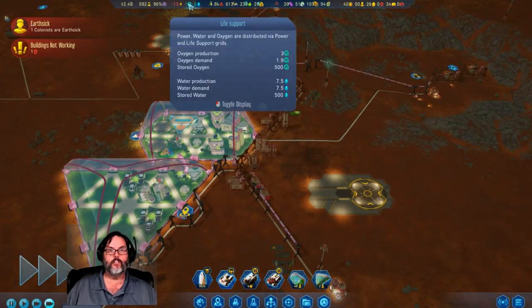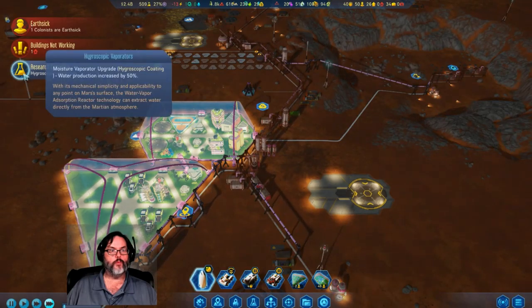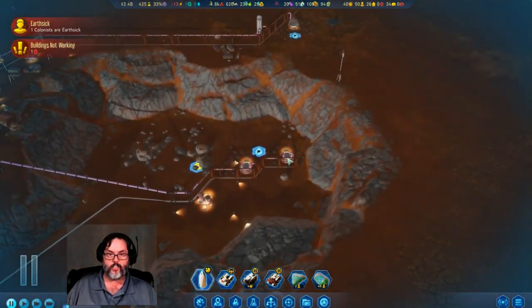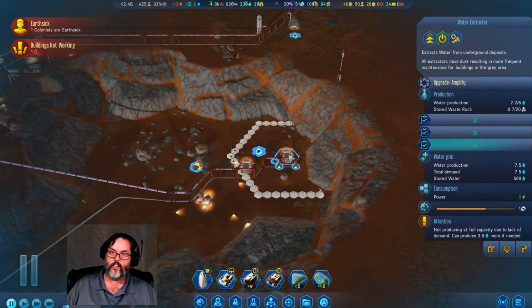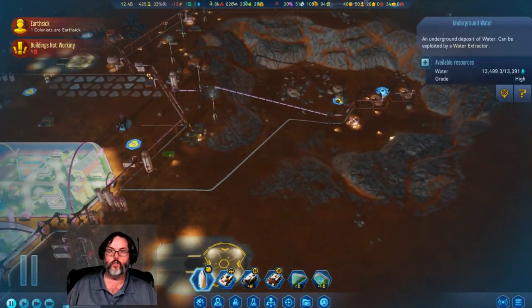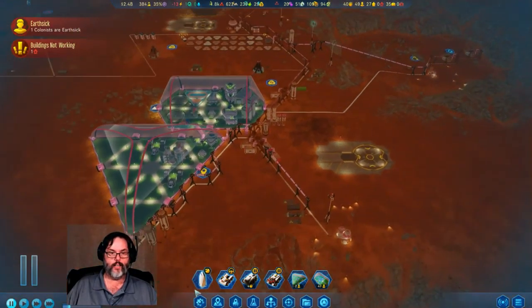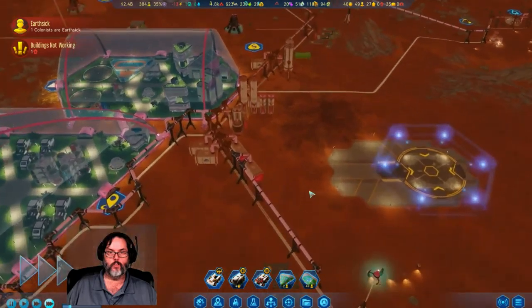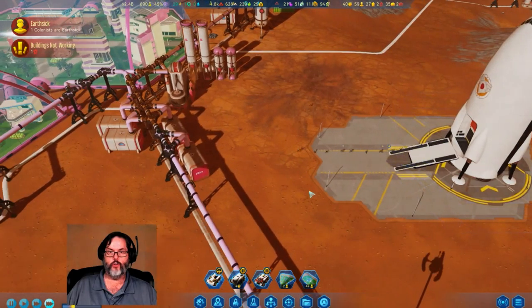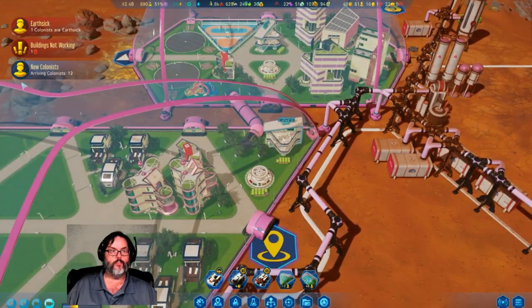Sector scan research complete. No resources — hygroscopic. Water production just went through the freaking roof! Let's take a look at these. If I look at this, we can go up to 6. We're only doing 2.2 and we got a buttload of water in there, so that's cool. All right, rocket, you here? There we are — colonists have arrived, colonists are departing. We got one part leaving, 12 arriving.